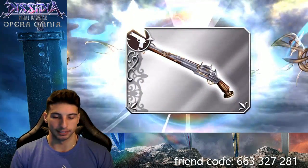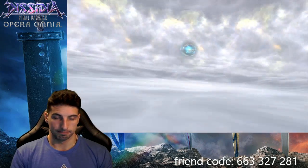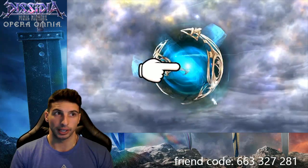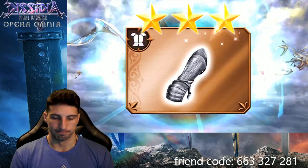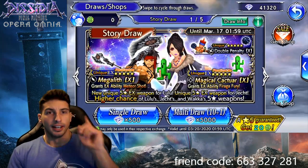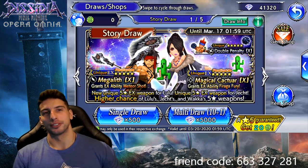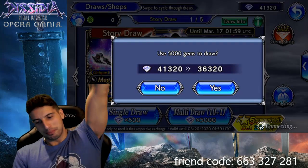If you guys want to join me, our multi-draw is gonna be a group summon and we're gonna see if we can pull Fira on that. Last ticket — probably gonna be poop. Green three-star... never mind. Close enough, still bad. Time for the group summon — if you guys wanna join me on this one, feel free. We're gonna go in three, two, one — summon away people.